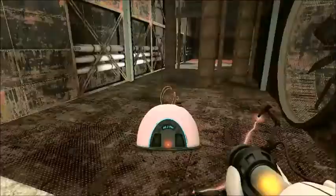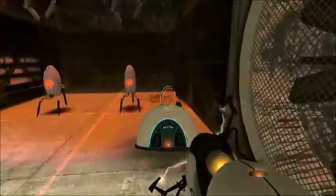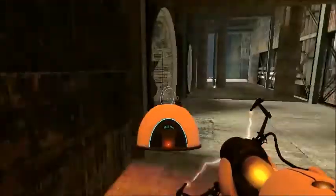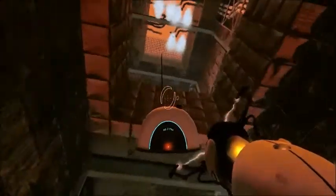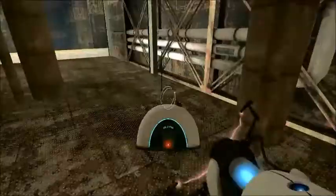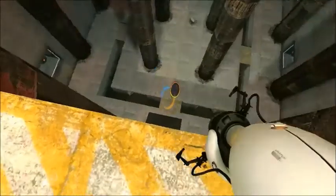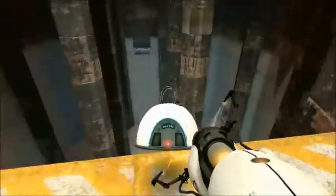Let's grab this radio. Over this way. Run, run, run, run. Yeah, that's how you do it, everybody. Now's the fun bit — this is where it gets interesting, guys. Blue portal down there, and orange portal down there. And then we give it one good jump.